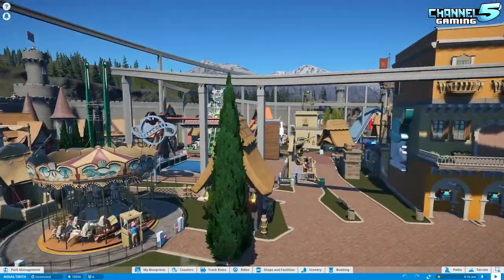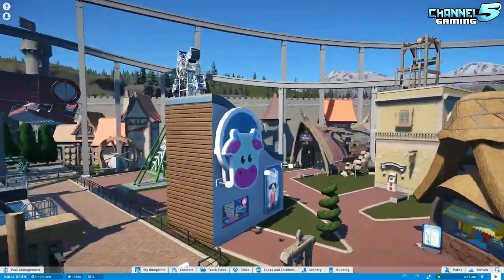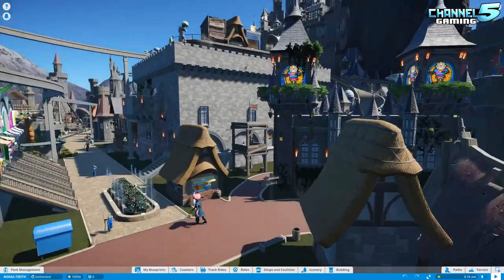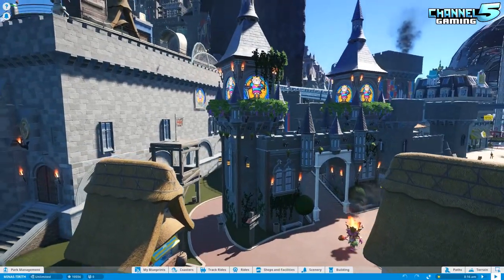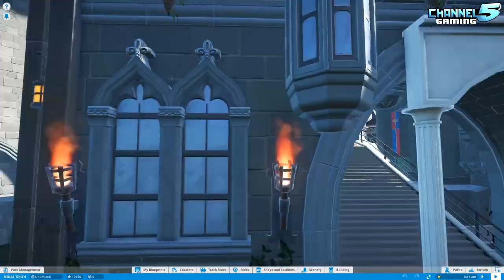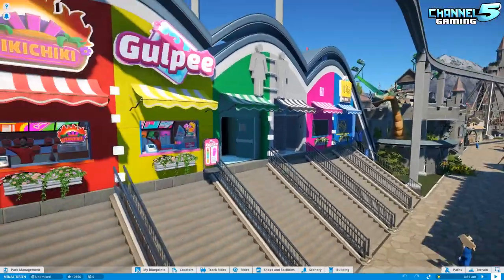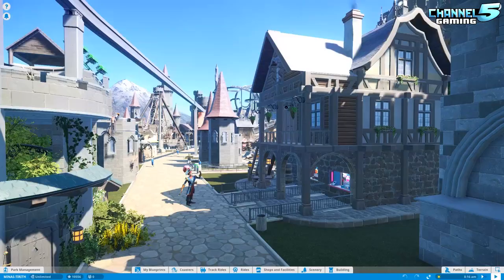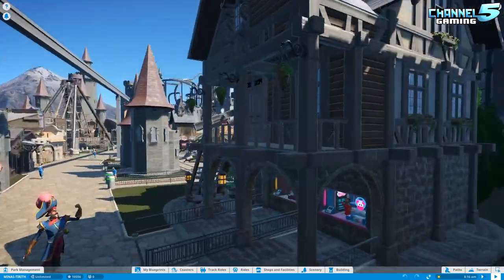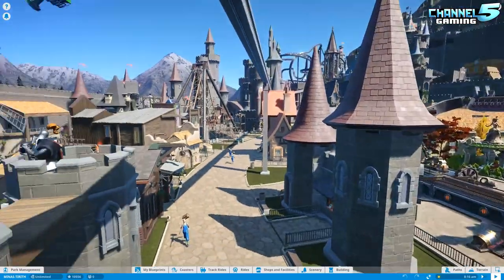All right, time to check out this side of the park. We've got some rides over here. I'll do a glance over everything and then we'll ride the coasters. There are lots of Steam Workshop items here — he's going to need something to fill everything up with. Just building this thing piece by piece is a little bit too ambitious.